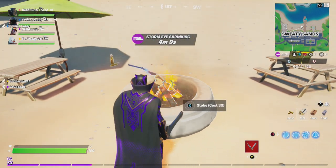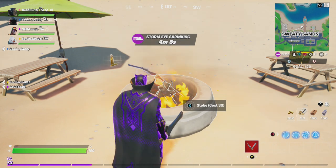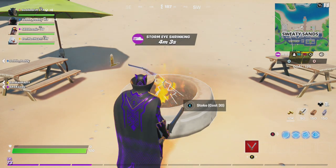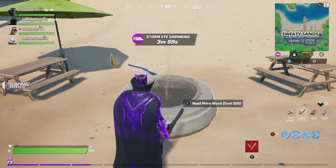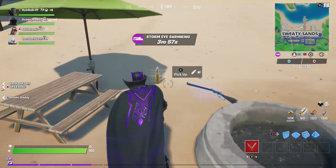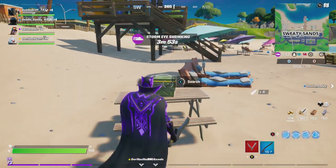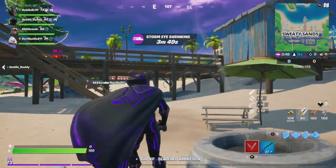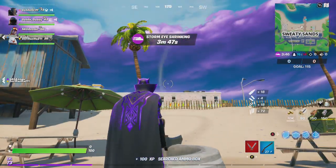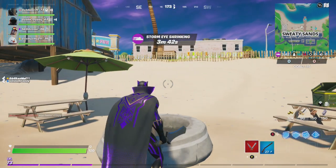That's how you complete the final Operation Snowdown challenge, Stoke a Campfire. That's challenge number 14. You just need to complete 9 to unlock the nice Snowmando skin, and 12 of these challenges to unlock the Frost Squad skin. Hope everybody's having a great holidays and have a great day, and please always remember to be safe.